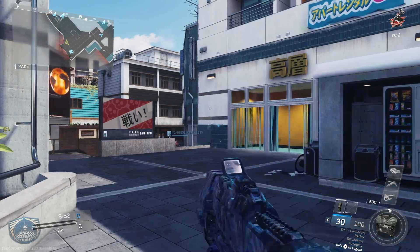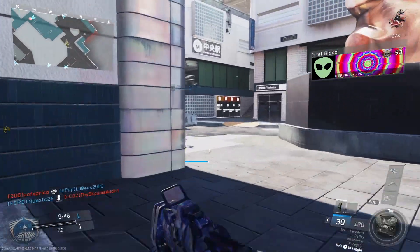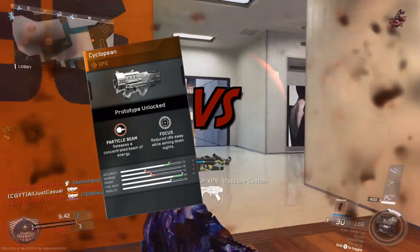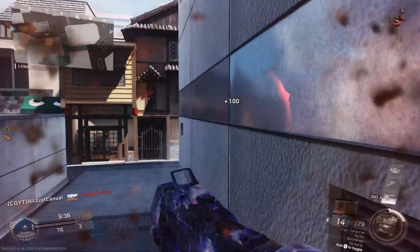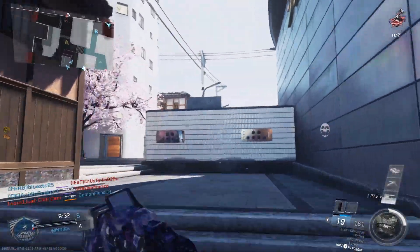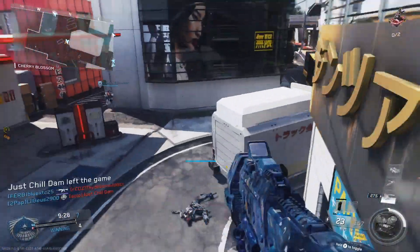Hey, how's it going guys, Johnny here and welcome back to another Infinite Warfare video. Today I have for you guys another variant versus variant video. I'm doing the ERAD Cyclopean versus the ERAD Cerberus. These are two completely very different guns from each other — one is actually not so different from the base model. The first one we're going to be talking about is the ERAD Cerberus.